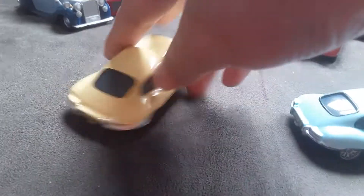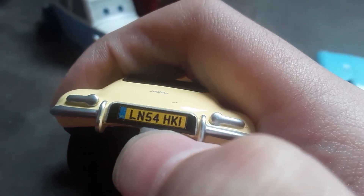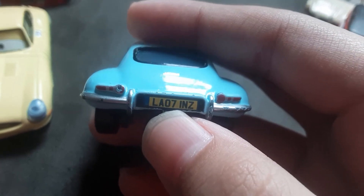From the back, they actually did change the license plate. For Victor's license plate, it reads L-N-5-4-H-K-I. And on Jumpstar Jayward, it says L-A-O-7-I-N-C. So they did change it.